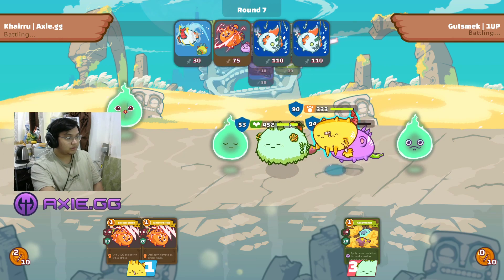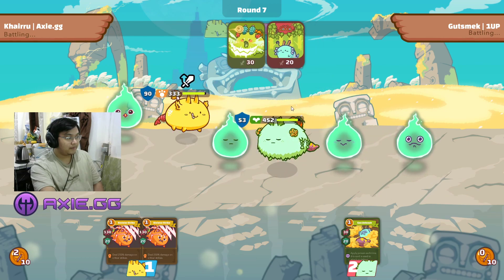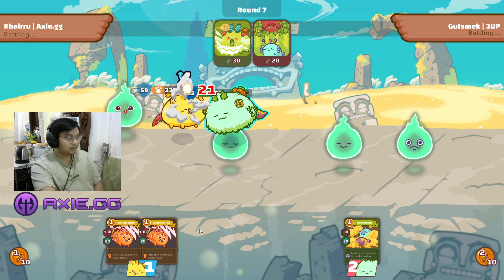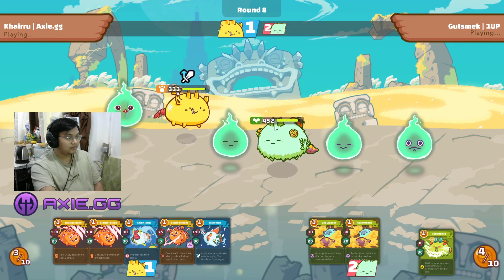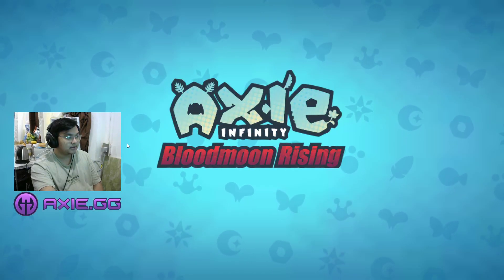This turn it's going to be an easy kill. He surrendered. So there you have it — that's my Plant-Beast-Bird lineup that counters Reptiles that are double backdoors and also plant backliners.